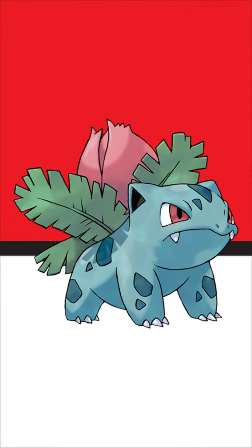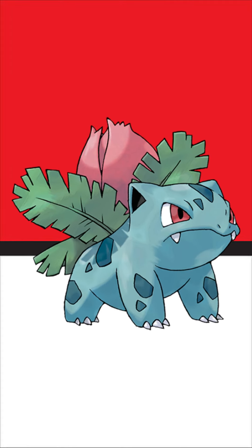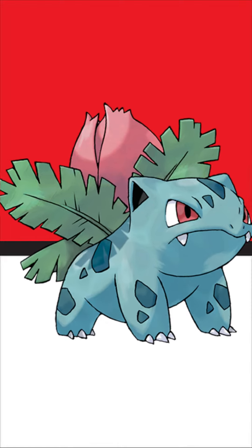And in 1st place, it has to be Ivysaur. Ivysaur is the perfect 2nd stage grass starter. The bulb on its back literally sprouts, and it just looks like a more mature Bulbasaur, fitting perfectly for the 1st place spot.